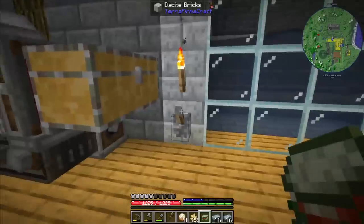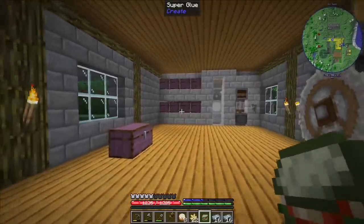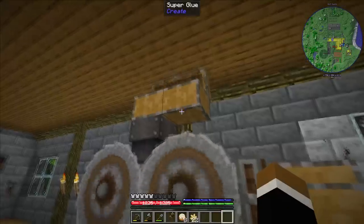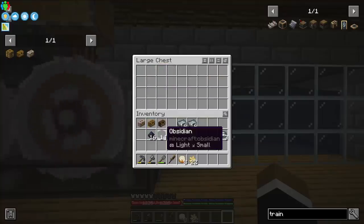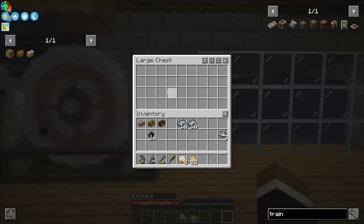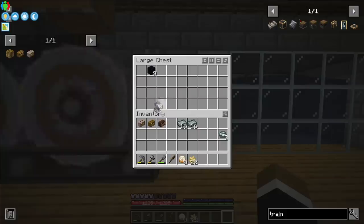Oh, that was close — it was all the diorite. That's definitely a point going to the garnieritte vein next time. I actually had 33 obsidian — that's when the quarry got stuck the second time I guess. Let's see how much crushed obsidian we get from this. Interesting — you get one-for-one crushed obsidian and then some obsidian back at probably a certain chance. But there's already more than we need.